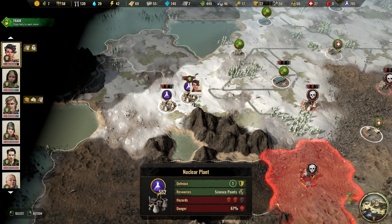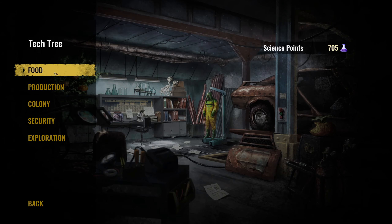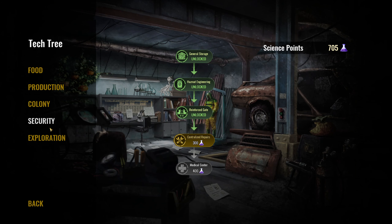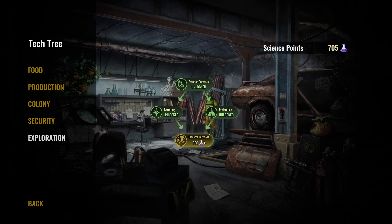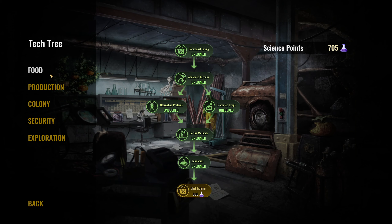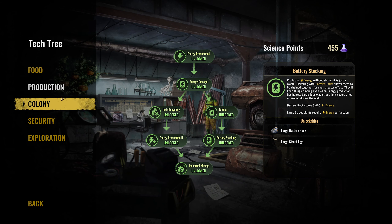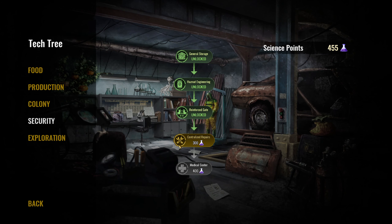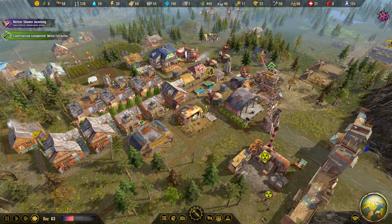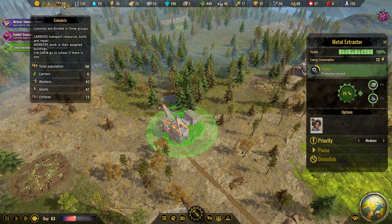Another nuclear power plant - we have two of them side by side! We have enough research points. Let's look at battery stacking and centralized repairs - a maintenance depot might be quite interesting for what's coming. Let's finish the production tree and unlock the large battery. We've also finished the second metal extractor with one worker now active.